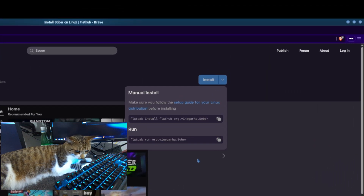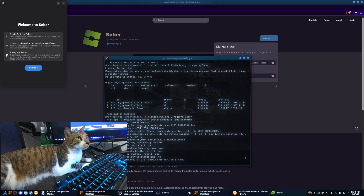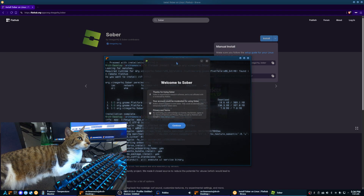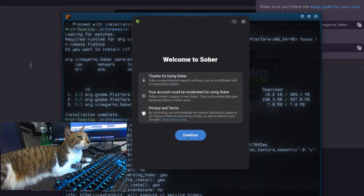Now, depending on the system, it may create a shortcut in your application menu. If it doesn't, go ahead and restart. If it still doesn't show up, you can manually add it by creating a .desktop file.